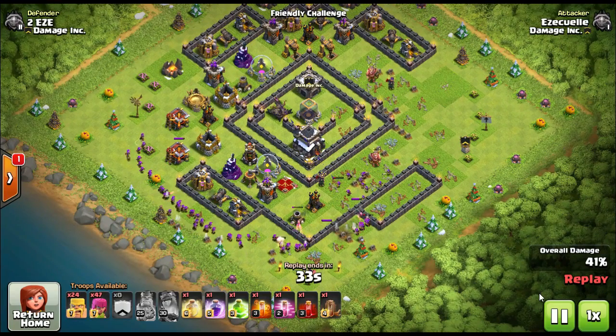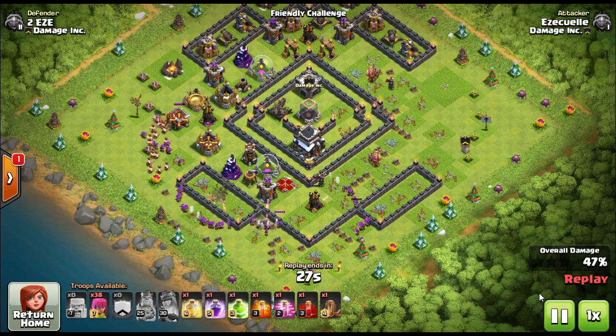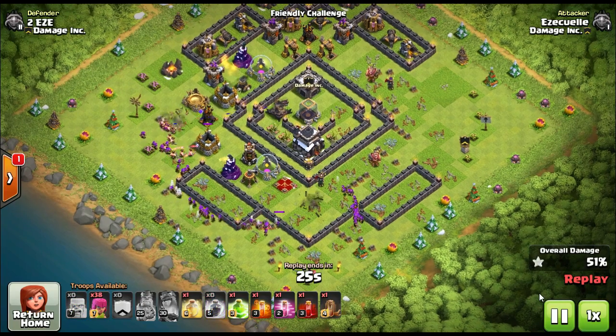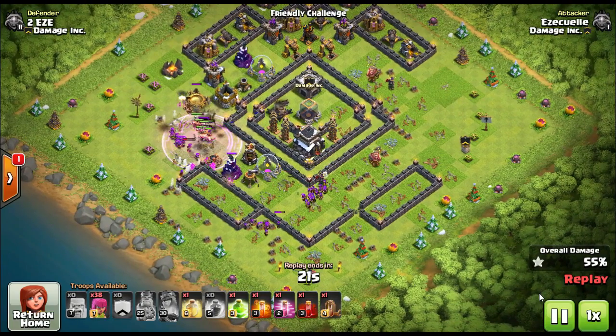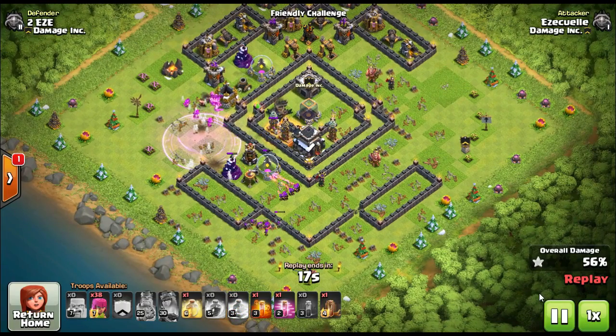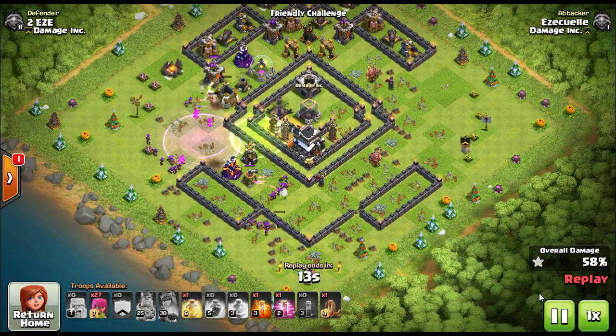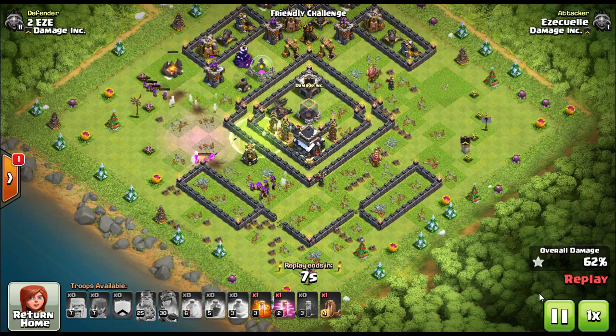This attack shown here is a Town Hall 10 attacking a Town Hall 9, so it's an advanced attack, but it's a lot cooler to watch than Town Hall 2 or 3 attacks, which are kind of boring. Barbarians are melee — they run right up to defenses and chop away. Archers are ranged, so they shoot over the Barbarians. That's the whole idea with the Barge.